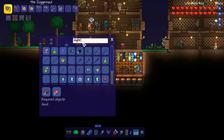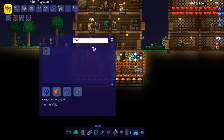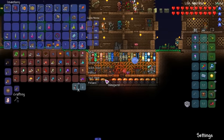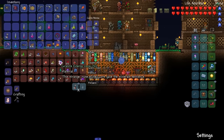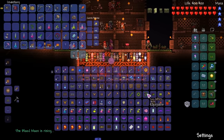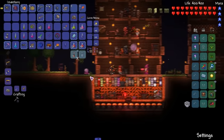Now we need to create the Stinger. We need 12 stingers — who would have known? We actually have a decent amount. 15 Jungle Spores — we got a good amount of those too. One vine. Alright, we can make the Stinger. Bam, that's all of them. Night time has arrived — Keeper on deck.